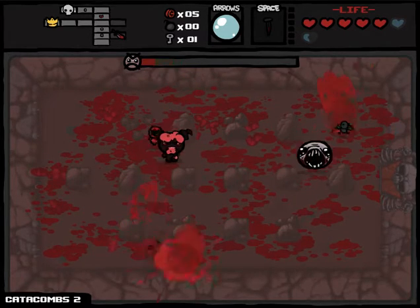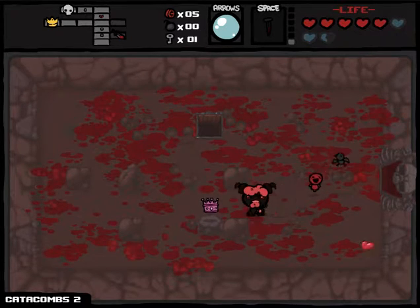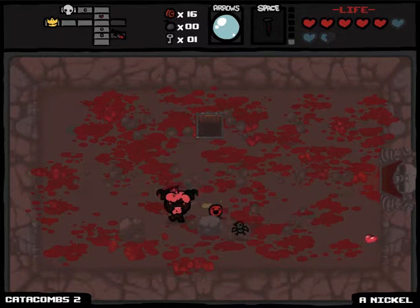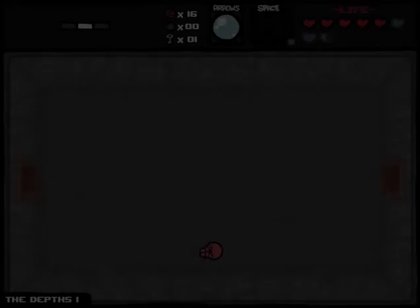When he touched me he died — he also destroys rocks, which is pretty handy. If you're in a room with a tinted rock — it looks a slightly different color — you can break it and find something inside.